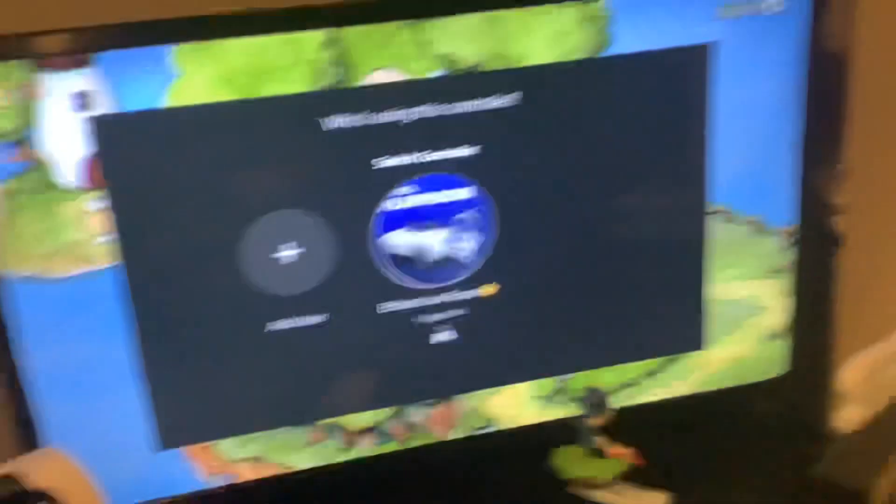First, you see that PlayStation logo on the controller — press it. Then use the left stick, go to the left, and press the X button.